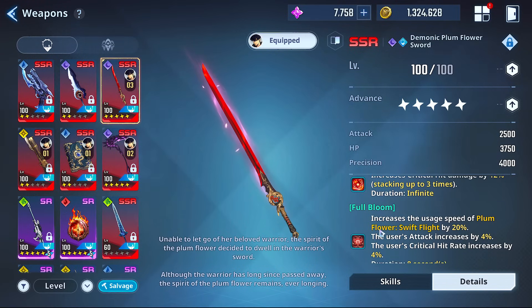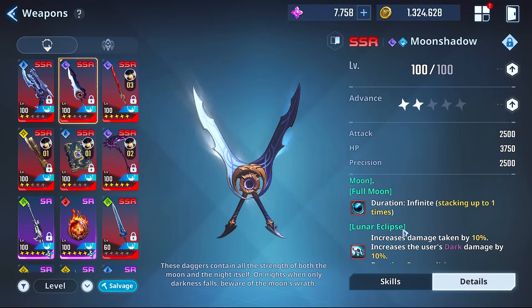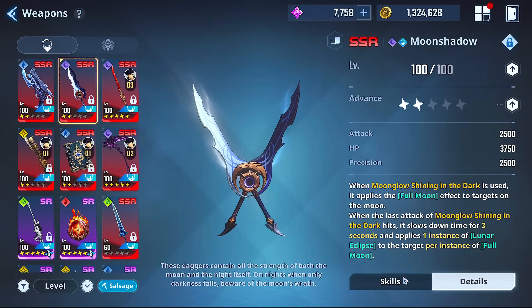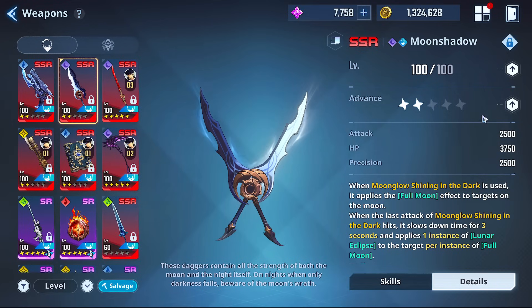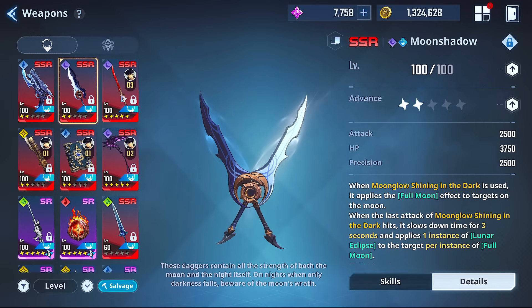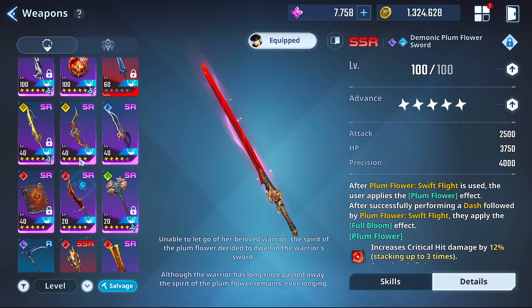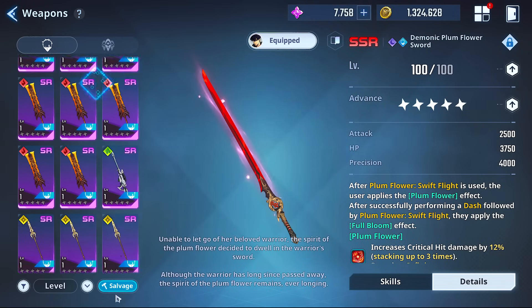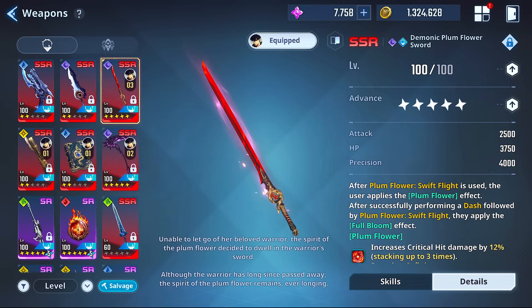When deciding, you say 'okay what's my primary? I'm taking Huntsman — my secondary is Plum Sword.' It's that simple. Even with no dupes you still get Full Bloom and three stacks of critical hit damage that isn't matched by anything else, plus some attack and critical hit rate increase. Not matched by anything else. And Moon Shadow deserves a shout-out for the slowing of the opponent — that's really strong too. Hope you all enjoyed, hit that thumbs up, subscribe, and I'll see you in the next Solo Leveling Arise video.